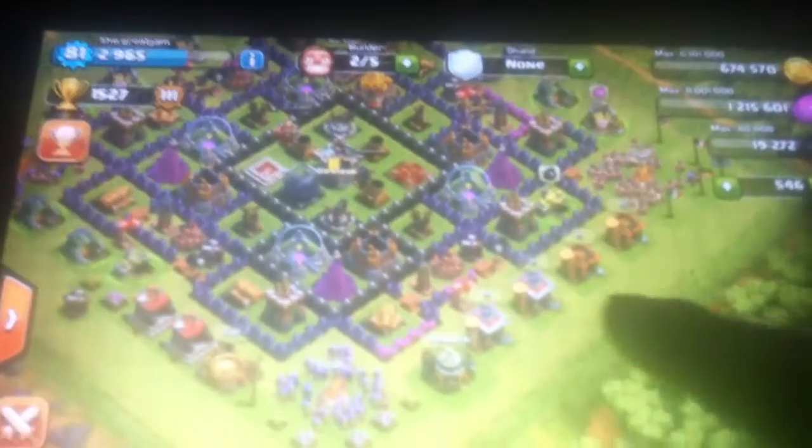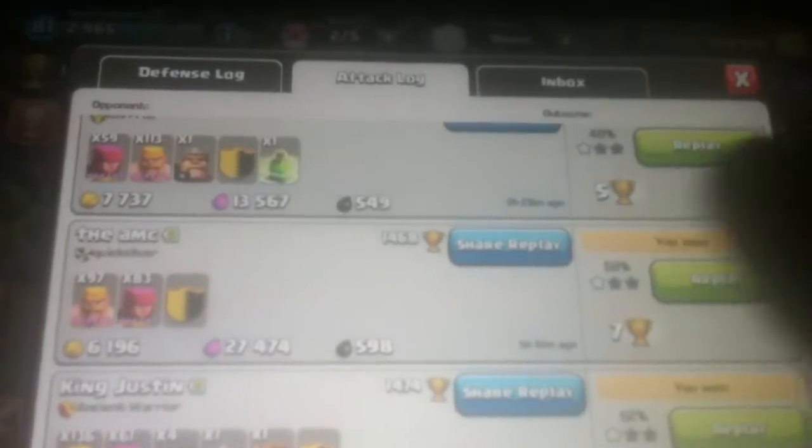Hey guys, if you want to get dark elixir really fast, see my dark elixir count — I got that in like two hours of boosting my barracks. It's very easy. All you have to do is look for very easy dark elixir raids. Look at my dark elixir going up — I'll show you one.